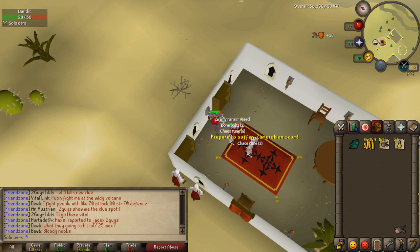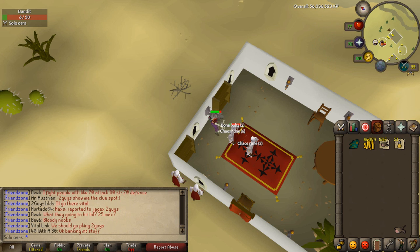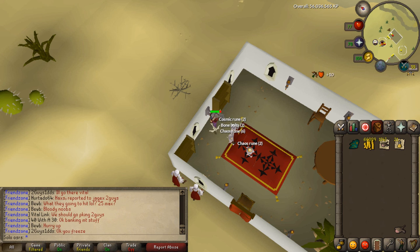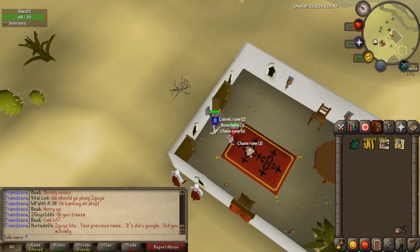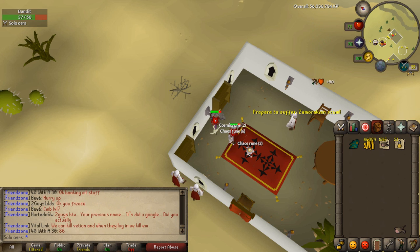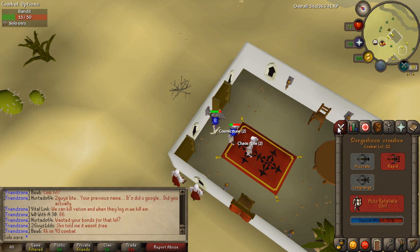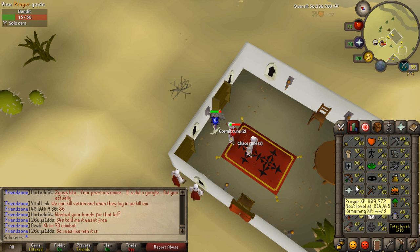There are a lot of places where you could train with it depending on your defense level, but I'm going to show you where I train — I train at bandits. The reason is because they are always aggressive if you are wearing a god item; I think it's only Zamorak and Saradomin. So I have a Zamorak dragonhide on me and they will always be attacking me. This place was very popular, but then Nightmare Zone showed up and no one goes there anymore. It's empty in most worlds.